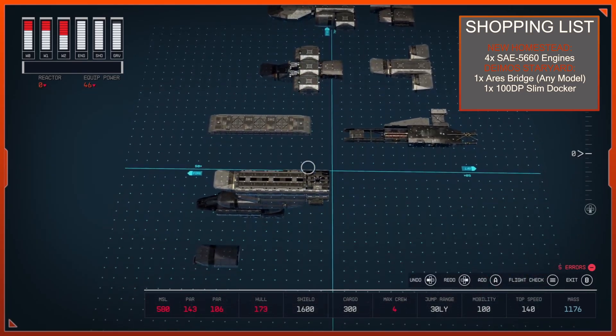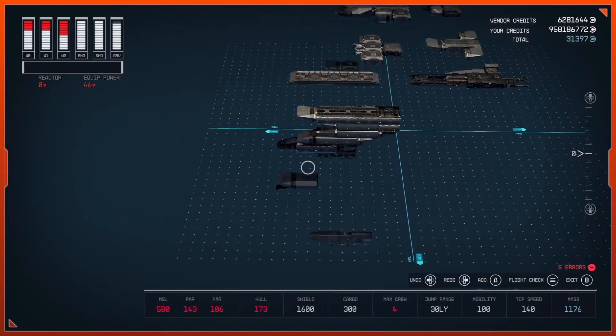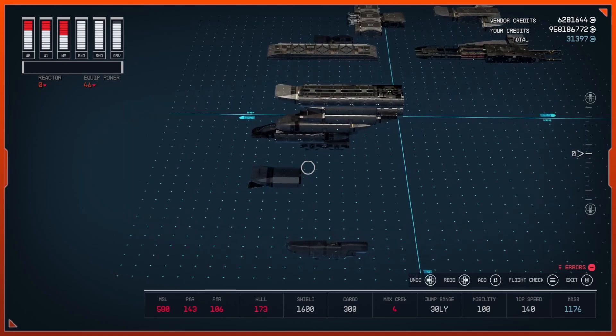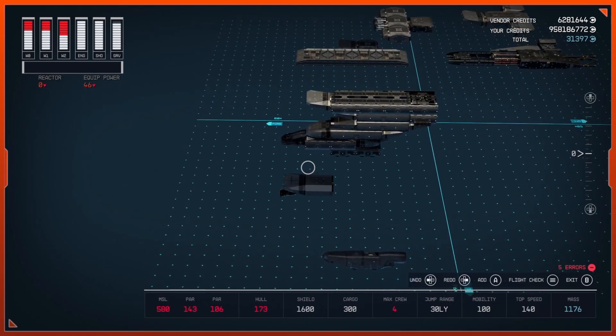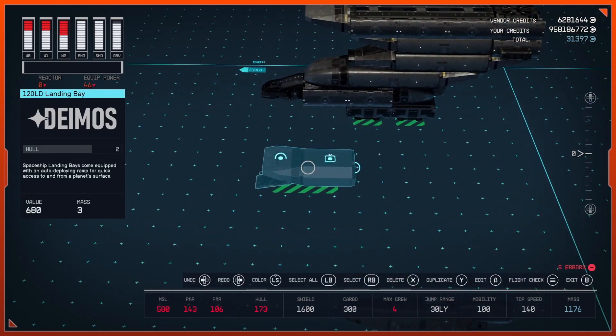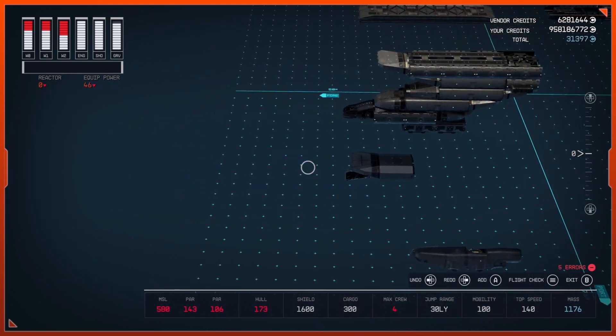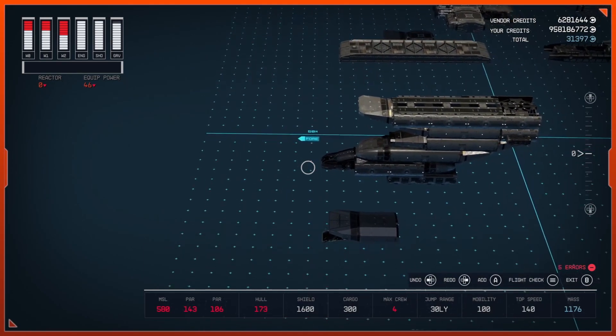That being said, make your way over to your landing pad with the shipbuilder at your outpost. You're going to start off by dropping down a Deimos 120 LD landing pad — make sure the entranceway is facing the fore of your build.